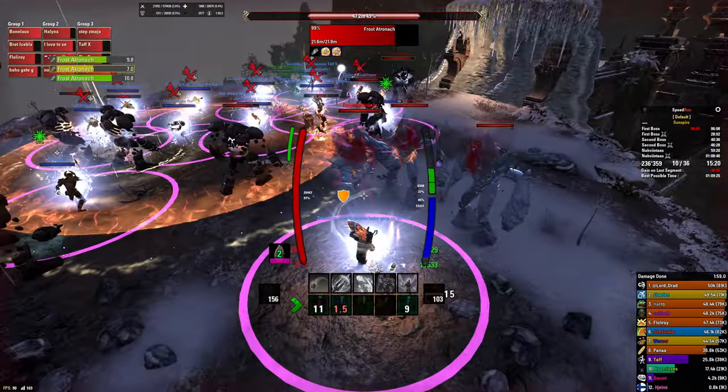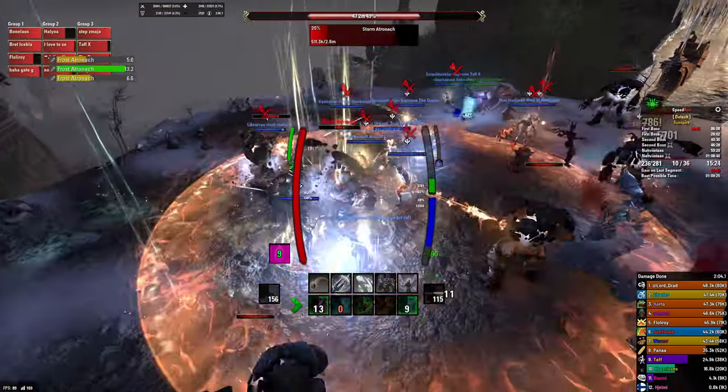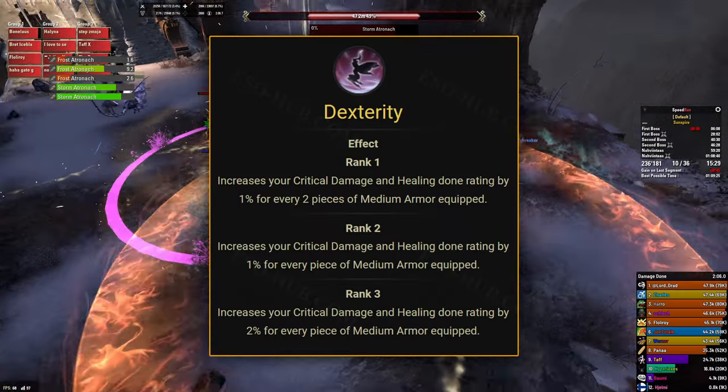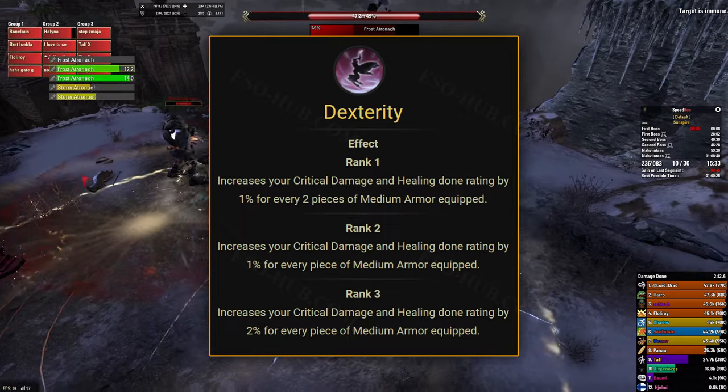Now, armor weights. Rather than using the regular 5 heavy 1 medium 1 light setup, you should get as many light pieces as you can because they will increase your penetration and critical chance. Medium armor would also increase your reflected damage by increasing your critical damage, but light armor increases it by much more.